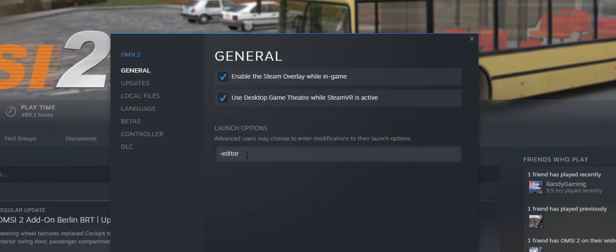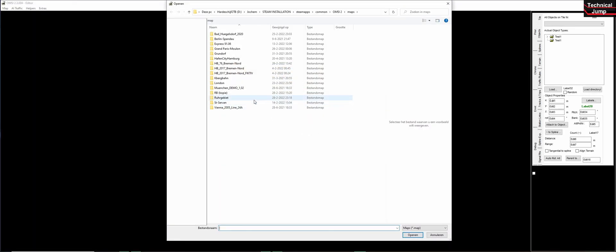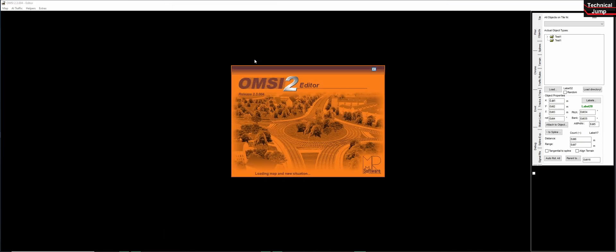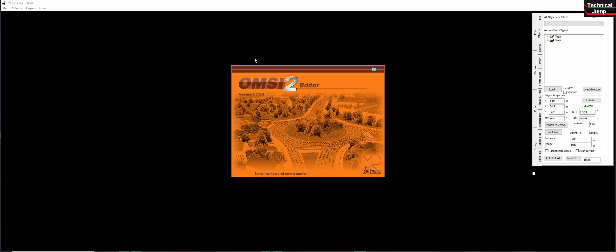When you now launch your OMSI game it will open the editor. Search in your OMSI files, go to Maps, then Roergebied, and open the global.cfg file. Be sure to first make a backup file in case you mess it up while editing.